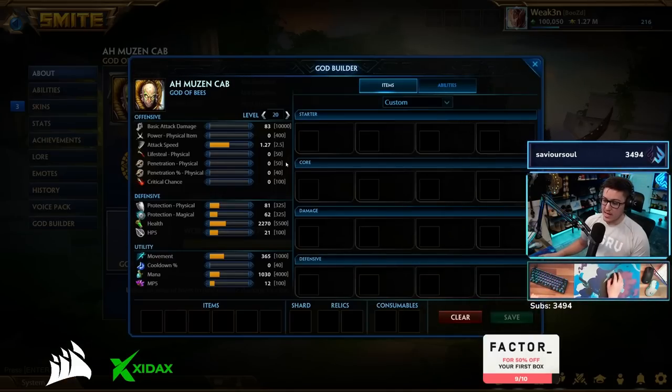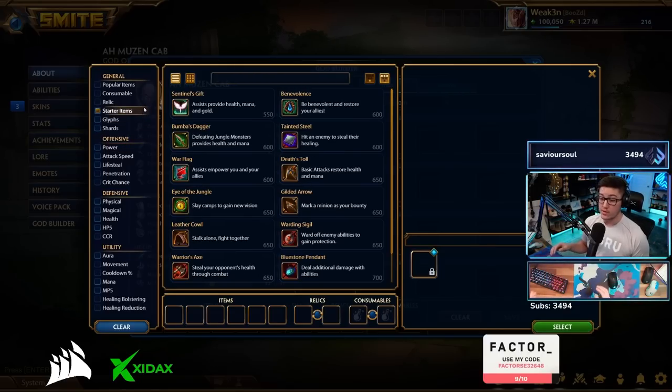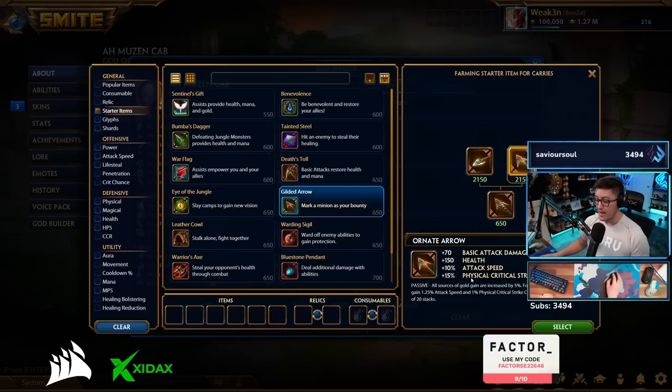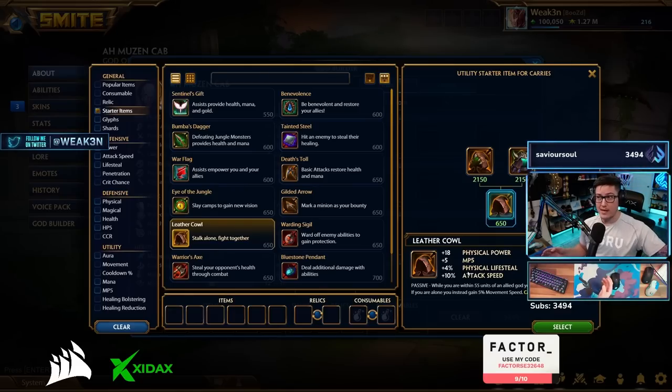For hunters, Hi-Rez is pretty much saying they want current hunters to be the baseline — they don't want to over-buff or change their items too much. But they did change a little bit. They changed gilded arrow to now give four gold every time you get a kill instead of three, a slight buff. Ornate arrow used to have five percent base crit and then 20 stacking crit, so as a full item it had 25 percent crit when fully stacked. Now it has 35 percent — they added 10 percent crit to that item, making it much better early and late. They also buffed leather cowl and gave it a little more power.